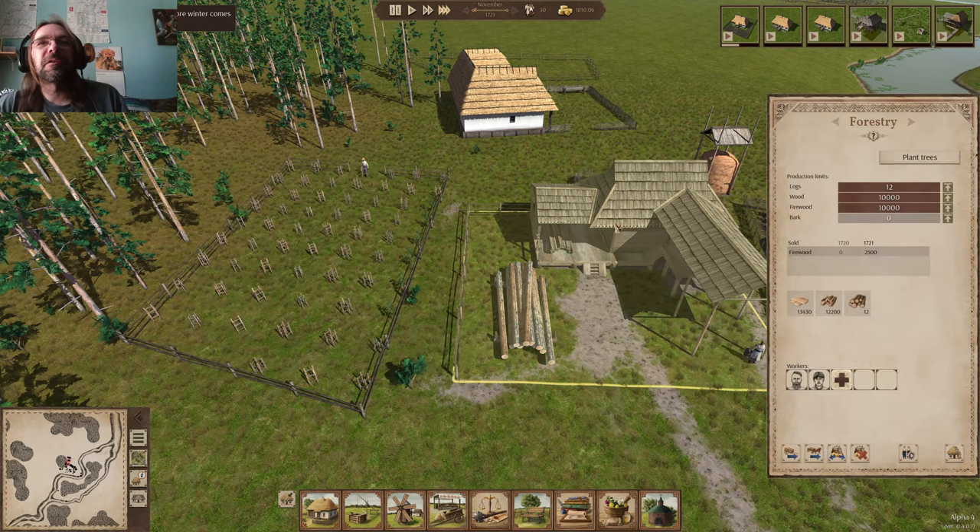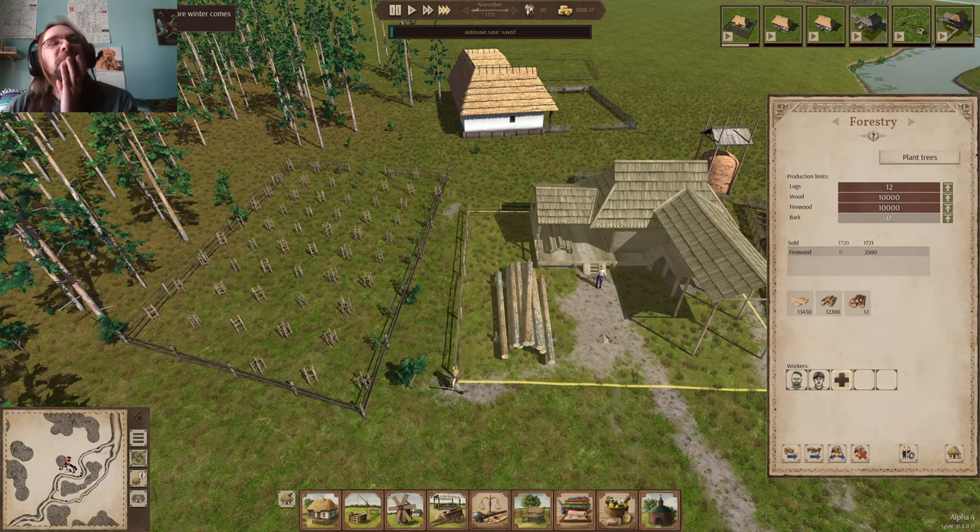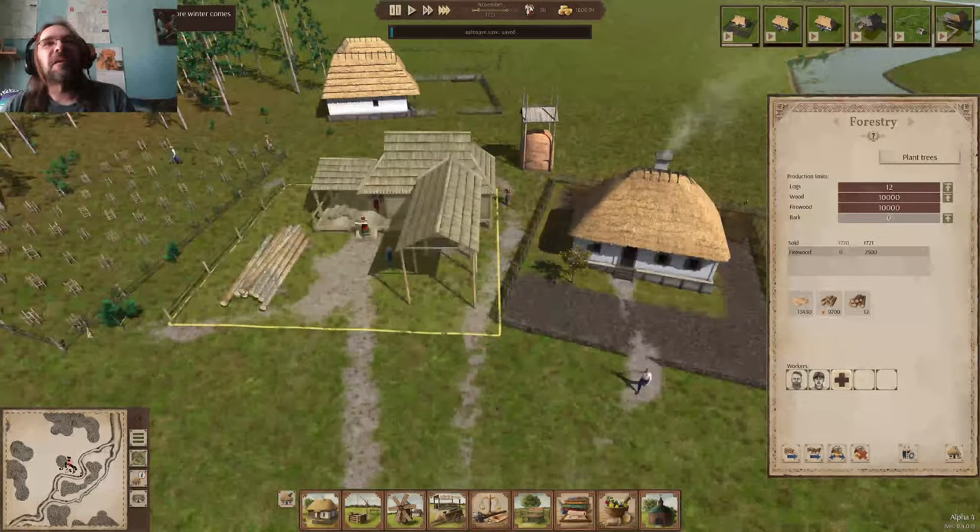How many people do we have working here? Two. I was going to throw another person on there, but we need them working on building these houses.